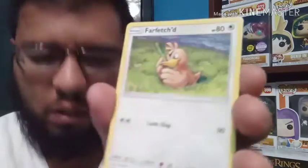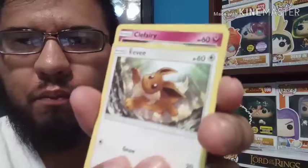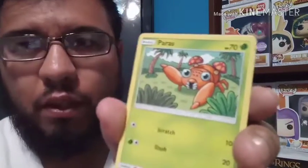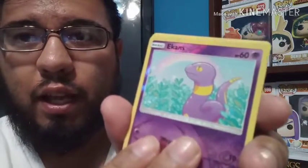Magmar, a Farfetch'd, Brock's Pewter City Gym, an Eevee — that's definitely going in my evolution collection — Clefairy, Caterpie, Paras, and a reverse Paras. And all we got was a regular rare Lapras. On to the second pack.